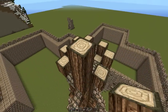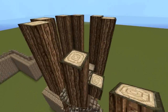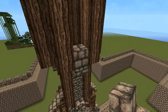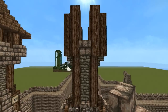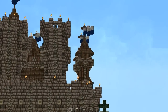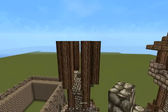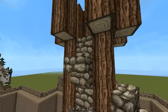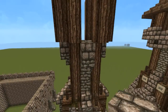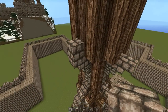Bring these up four blocks high — one, two, three, four. Take a stone brick block and put one right here with a stone brick stair. I think I did something wrong — let me check. Yes, so just move the cobblestone stair one block lower, to the second from the top instead of the top. Then put a stone brick block on top of that with an upside down stone brick stair on the front, and a stone brick block on top of that.